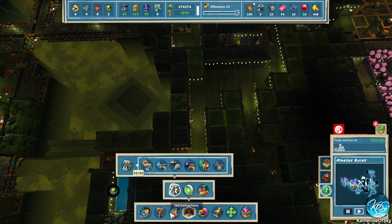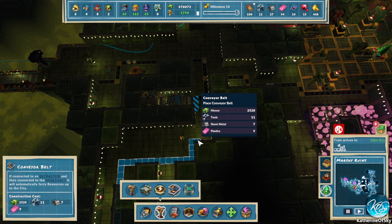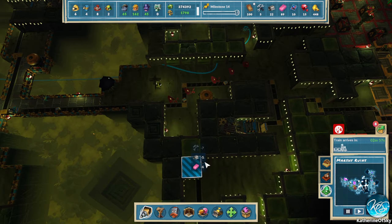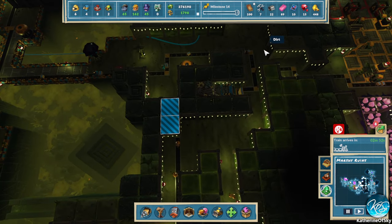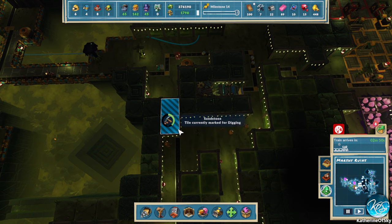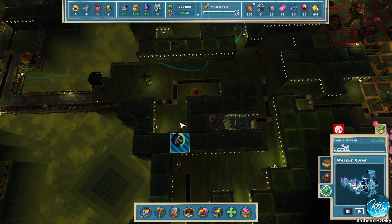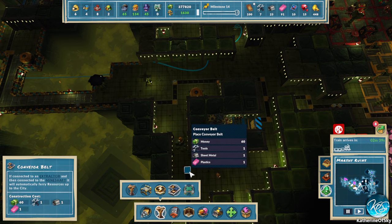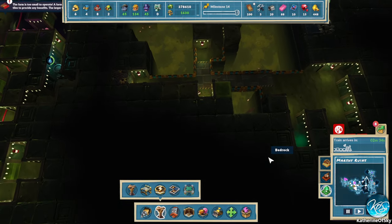And then of course the obligatory conveyor belt — which we're not going to have enough for. Actually, we can go through here. Let's get rid of these two tiles. I'm going through there because it's shorter — this way is four, five, six tiles and the other is one, two, three, four. So it is quite a bit shorter. Very nice.